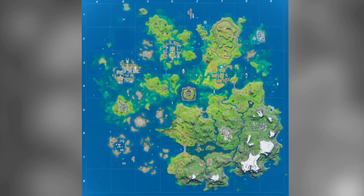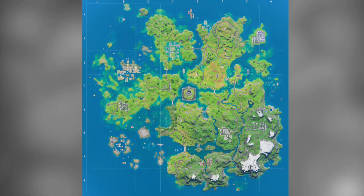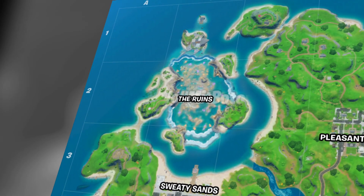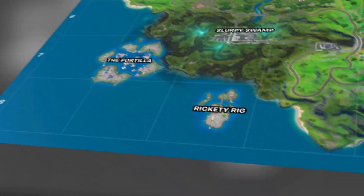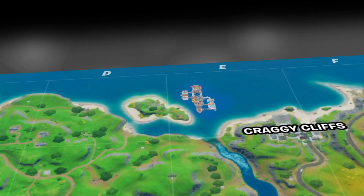This changed the flow of the game in a massive way. However, as the weeks went on, the water levels slowly started to rise, until eventually we just saw the old same map that we were used to. This map did have the ruins — which ended up being Coral Castle — Fortilla and Rickety Rig still in place, along with the Yacht, which had moved straight to the north above Craggy Cliffs.